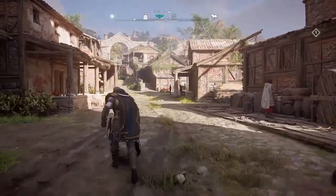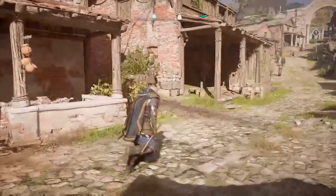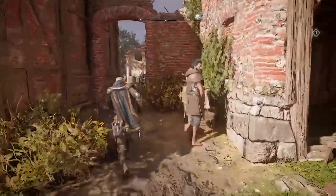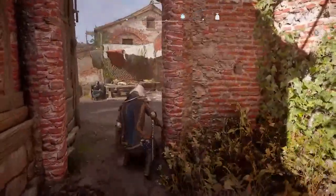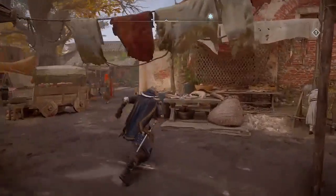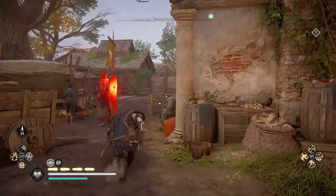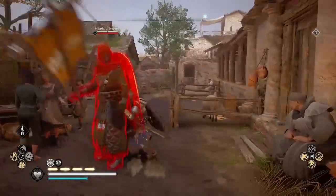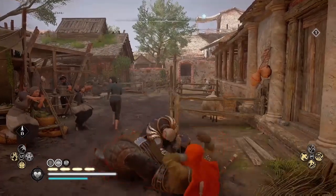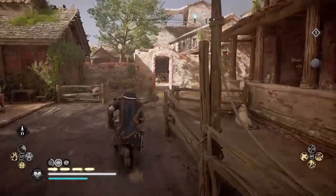There's usually one in this courtyard just to the left up here, so I'm going to look and see if that standard bearer is there. Another thing to watch out for is if there happen to be civilians nearby — you might have to wait a minute because killing civilians can desynchronize. And I got 30 silver again from the standard bearer.